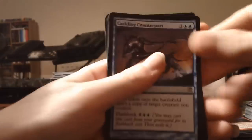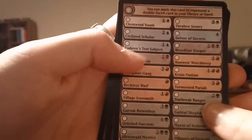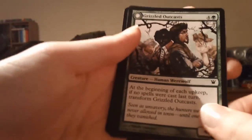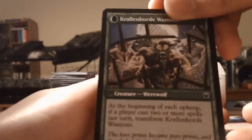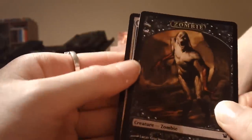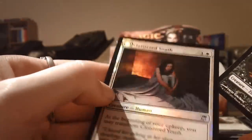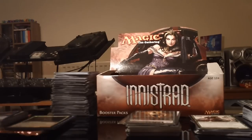Not too bad. We've got the checklist card, and the flip card is a Grizzled Outcast who turns into Krallenhorde Wontons — pretty good, sounds quite fearsome. We have a zombie token. And we've got a foil — the uncommon is a Cloistered Youth flip card, so it's foil on both sides, and he turns into an Unholy Fiend. That's very nice — flip cards are always cool, especially when they're shiny.